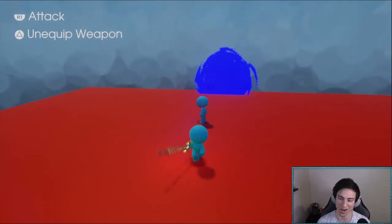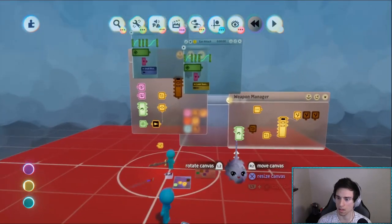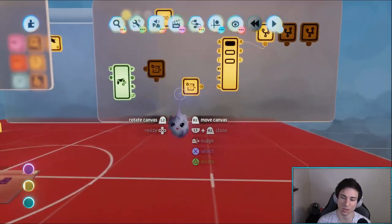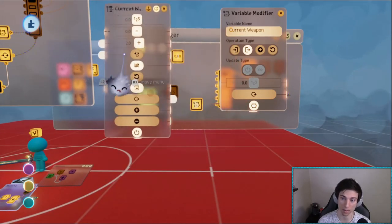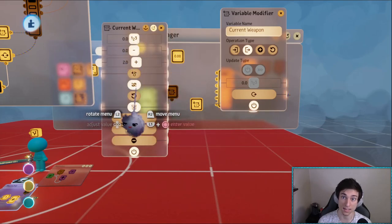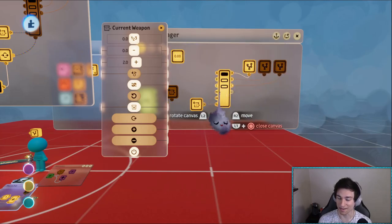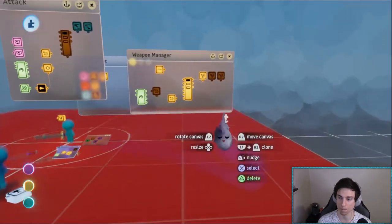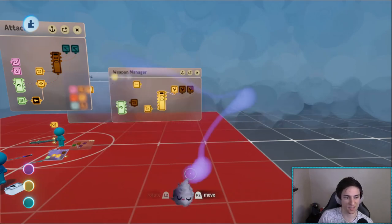We're actually getting two different animations. That's the entire system. The idea is you're storing the current weapon as a number in a persist dream variable, and depending on what that number is, that's the current weapon displayed. Every weapon is already in your hand. Let me show you how to actually set it up by adding another weapon.